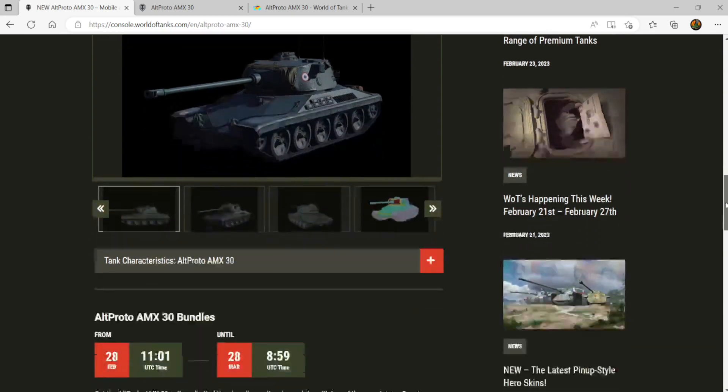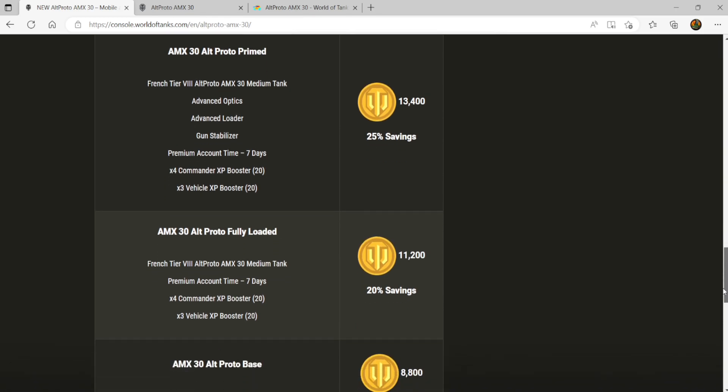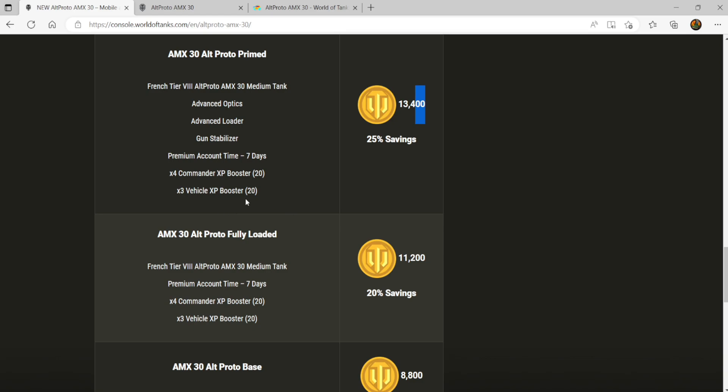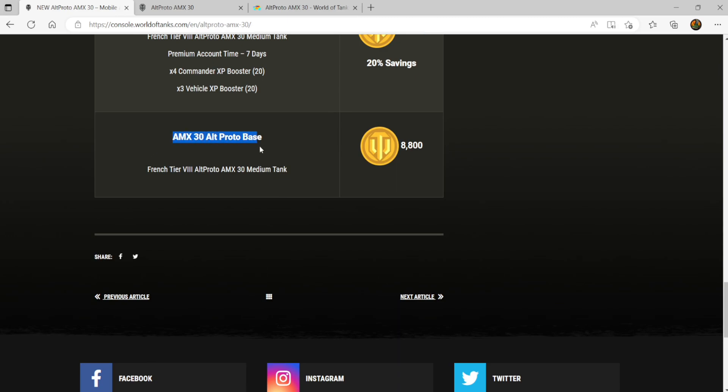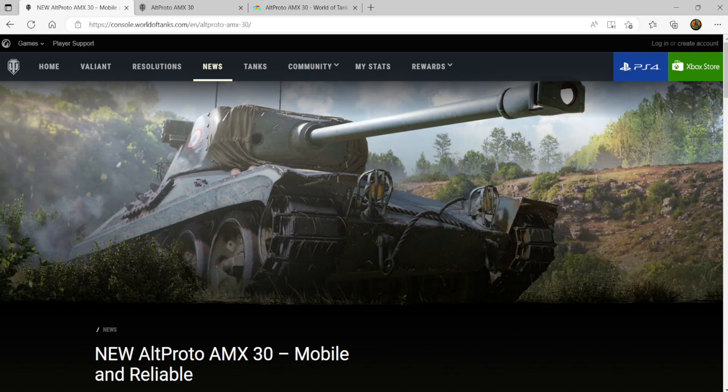How much does this vehicle cost? There are three bundles available until the 28th of March. The primed bundle is 13,400 gold and comes with equipment, premium time, and boosters. The fully loaded bundle is 11,200 gold with premium time and boosters. The base bundle is just the tank for 8,800 gold, which is a pretty reasonable price for a brand new tier 8 premium medium tank. It will likely be 30 to 50 percent off in a sale at some point, but that might take half a year to a year.